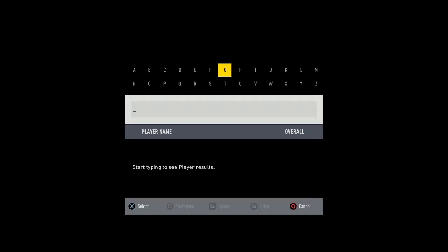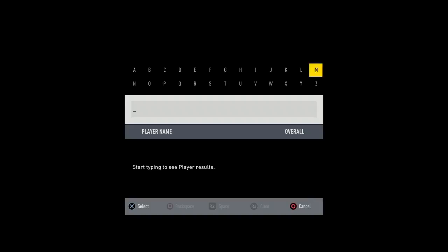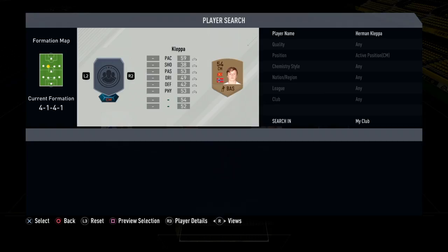Next up is Glowden, just another bronze player, this time from Norway. Then for center mid we have Fletba — if that's how you pronounce it, I'm sorry — another bronze, rated 54.